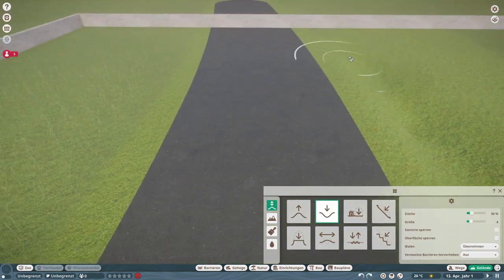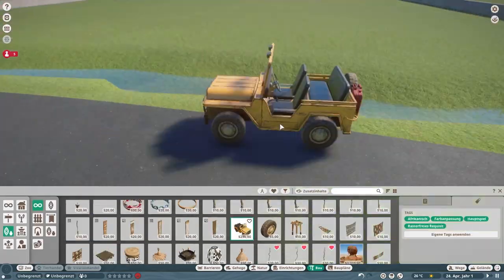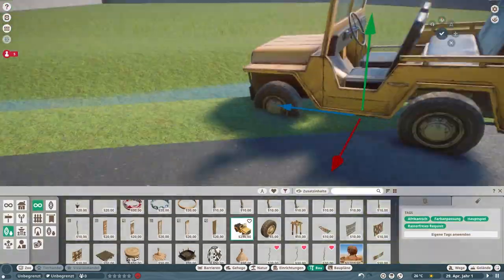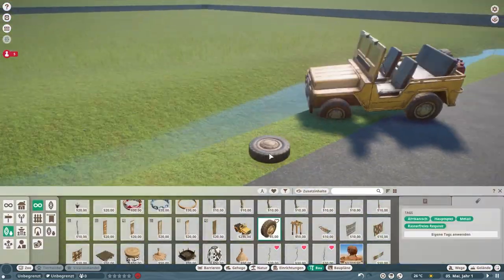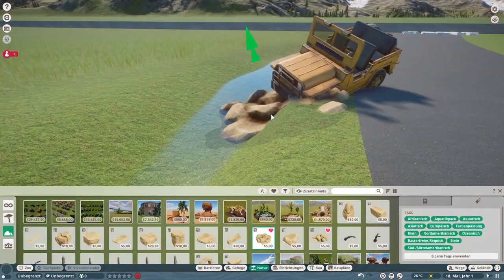Hello everyone and welcome! I don't have an intro, but I have participated in one of Simply Savannah's community-built challenges. If you're not familiar with these kinds of challenges, what they basically are is you get a perimeter — a size requirement — and some rules or a theme.